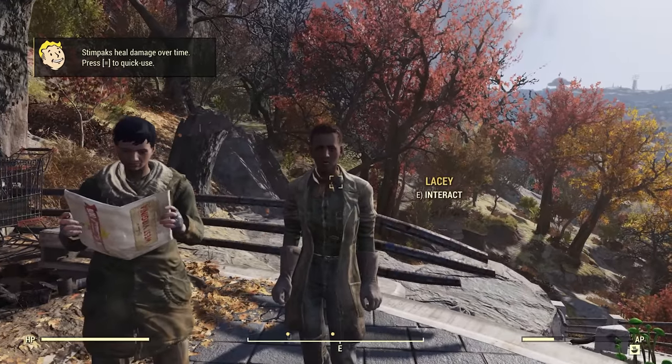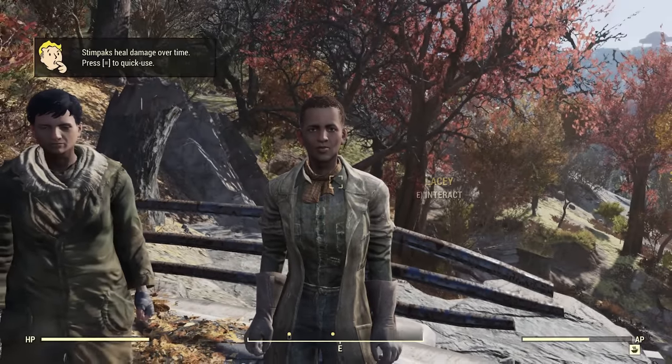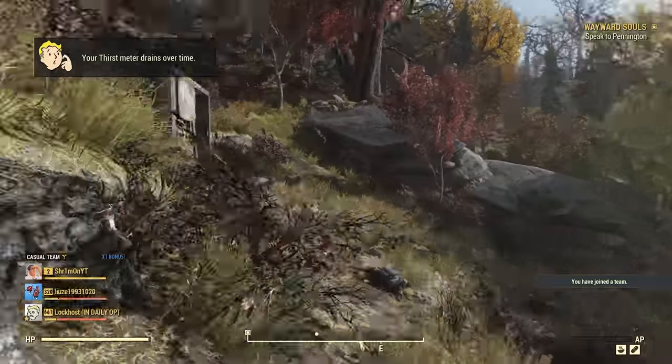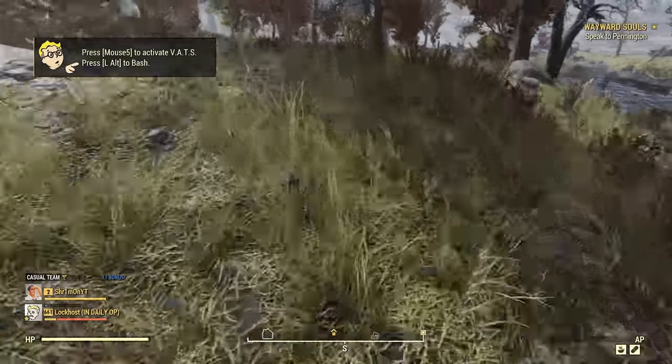Come talk to this character. Once you enter the chat, immediately leave — press tab — then go into your Pip-Boy and equip the Wayward Souls quest line. Then just gun it straight south until you hit Route 88 and take that southeast.